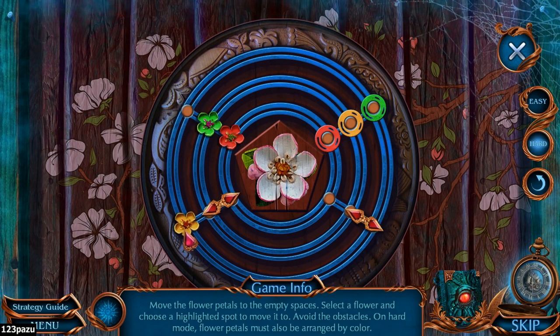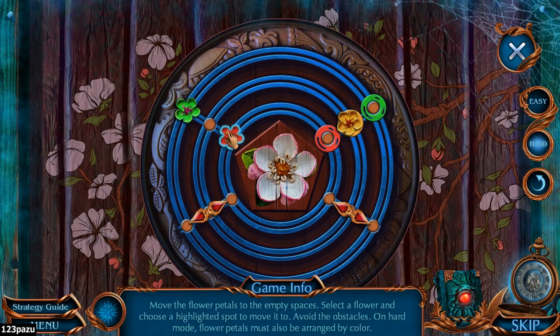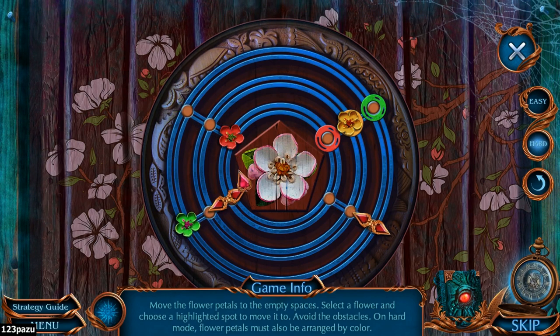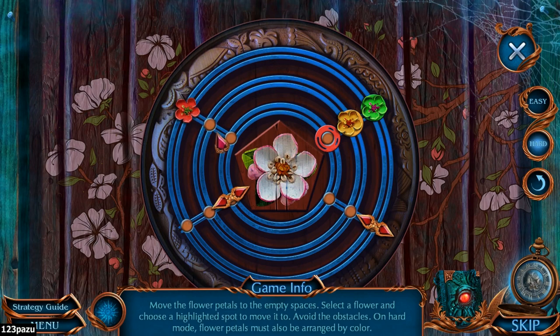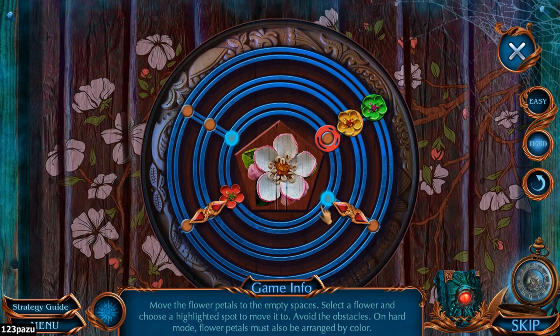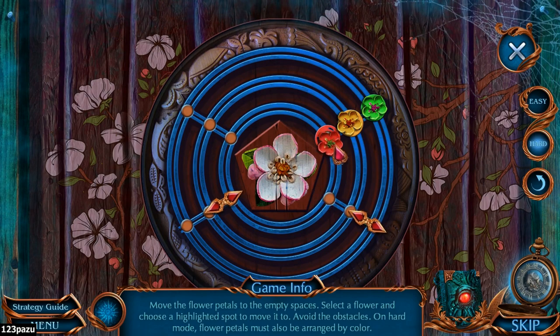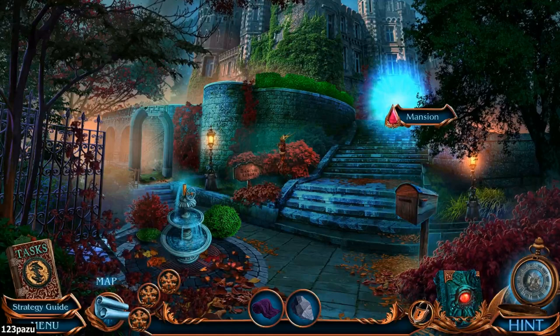Okay, let's do yellow first — move yellow into place in the middle. Much better! Then we can move the green to the outside path. Green... green... yes... green. Red, red, and red — much better! Heading inside the mansion.